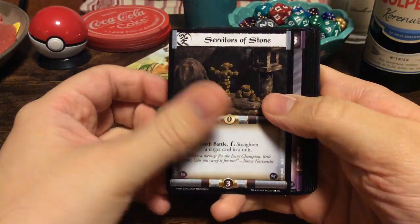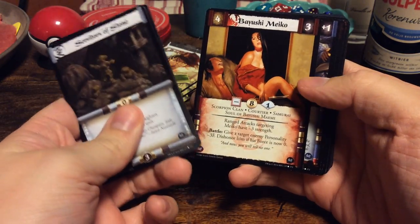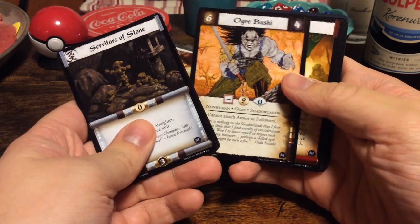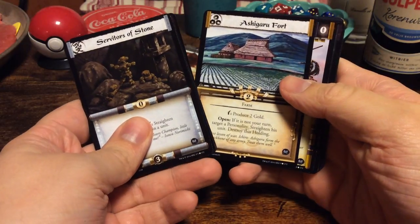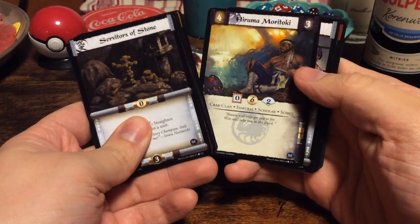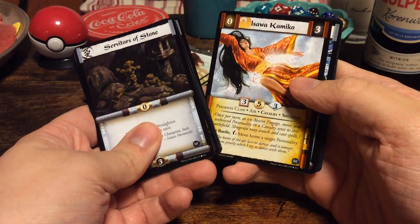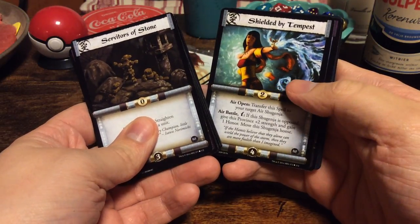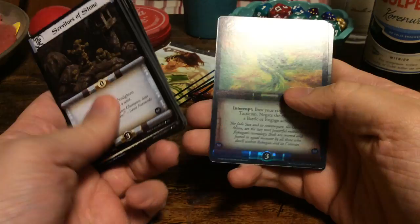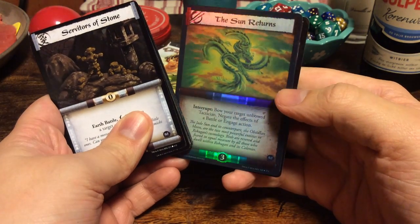Servitors of Stone. Yuuchi Honma. The White Guard. Bayushi Meiko. Light Yari. Ogre Bushi. Reprisal. Ashigaru Fort. Skeletal Troops. Hiruma Moritoki. Secrets on the Wind. Isawa Kamiko. Shielded by Tempest. Ide Okinomi. And we have another foil — The Sun Returns. Oh, this is beautiful. It's a Jade Dragon.